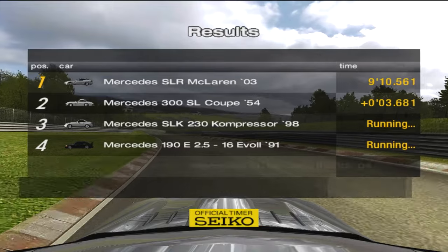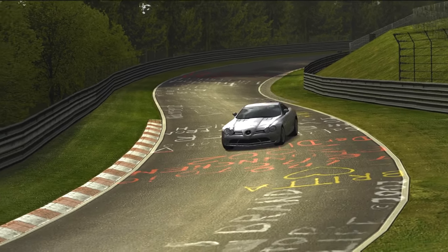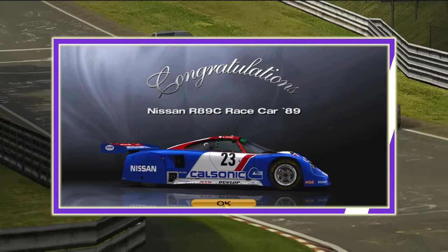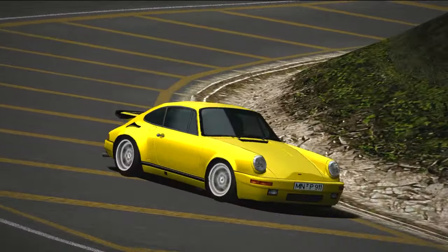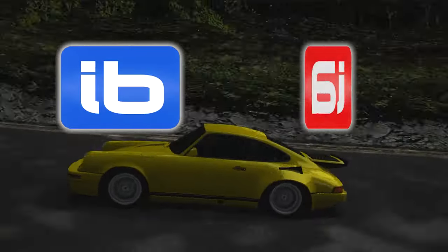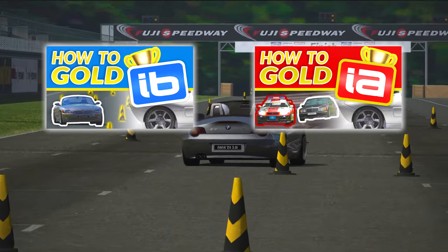After receiving the unique 50,000 credit reward and completing the other 4 tests, you're rewarded with the 1989 Nissan R89C race car — a much more viable car to complete the game in than the Toyota 7. Of course, in order to even have a shot in any of these events, you'll have to beat both the IB and IA licenses. Click these videos to help you get through those tests and into the missions.